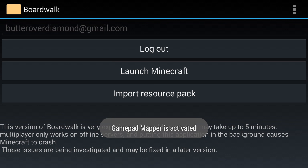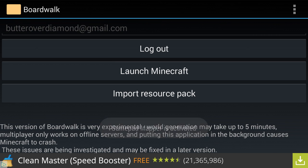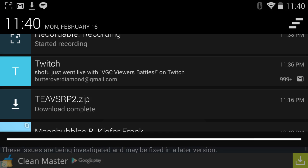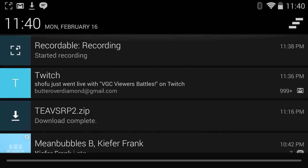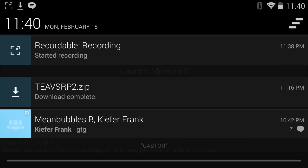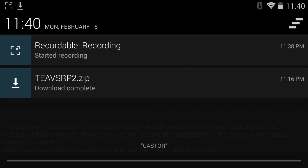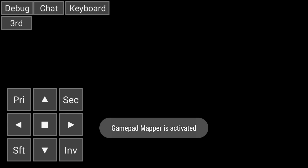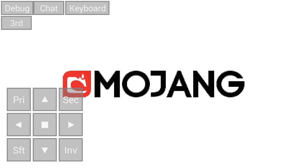You just import resource packs. I already have my resource pack imported. Then you just log in. You go on Mojang — yeah, Minecraft and stuff.